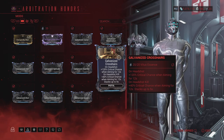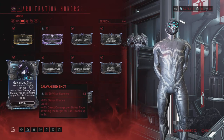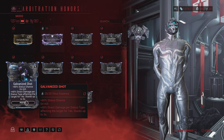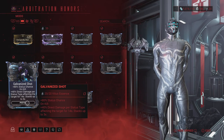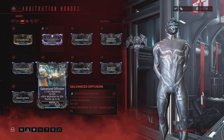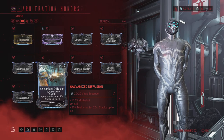Next is Galvanized Crosshairs for pistols: 120% critical chance when aiming for 12 seconds. Then Galvanized Shot: 80% status chance, and on kill 40% direct damage per status type affecting the target for 14 seconds, stacks up to three.